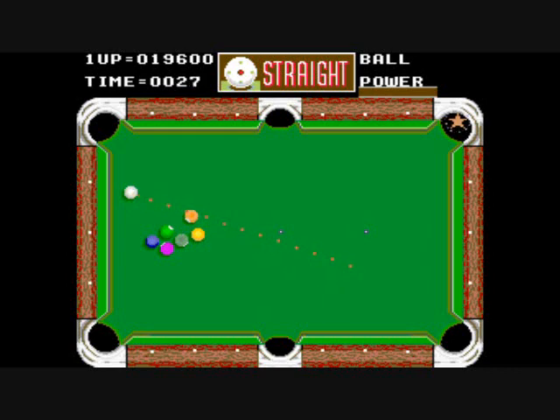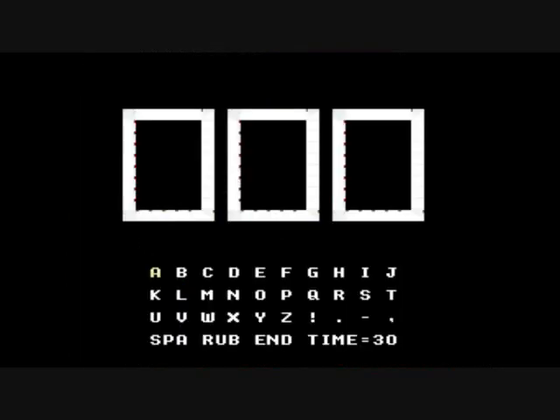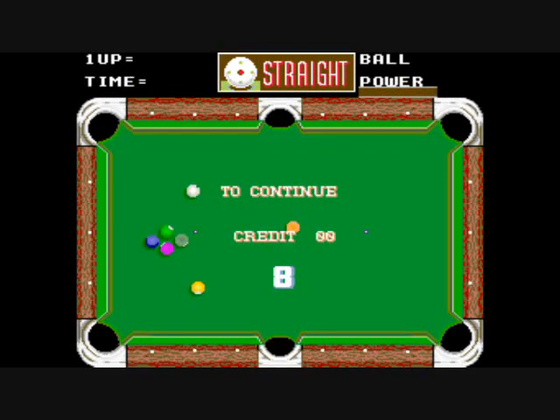Depending on how many points you scored, you will either get the gals happy and hugging and kissing you, or you will get them looking down at the ground in shame and then turning their nose at you. Lost all my balls, but then you get to put in your initials. And you get to continue right where you left off, which is very nice — but I'm not going to.